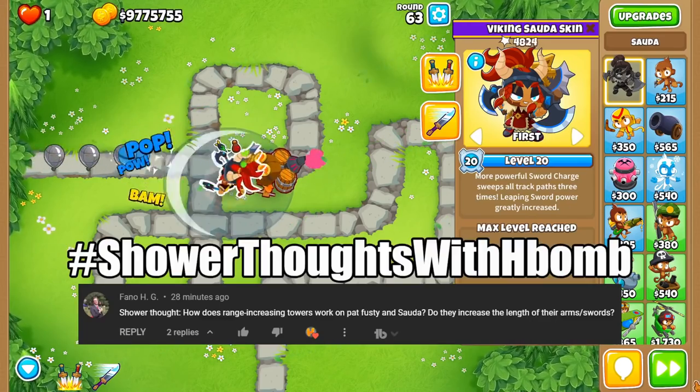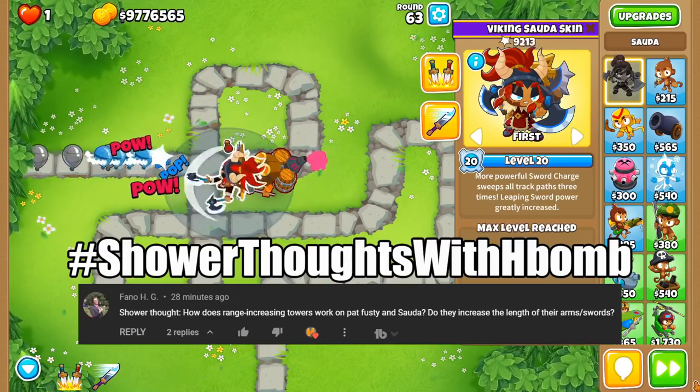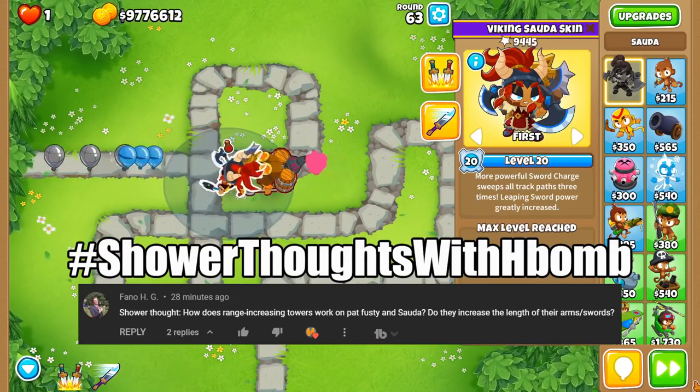How does extra range work for melee monkeys like Pat and Sada? Do they grow longer arms, or do they just lunge a little further?